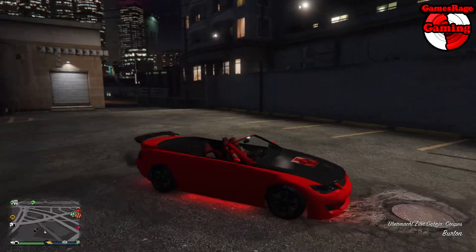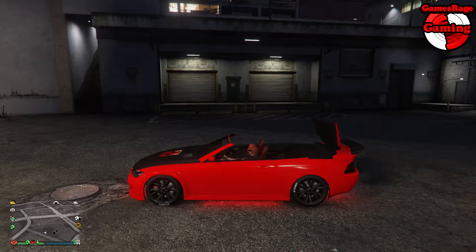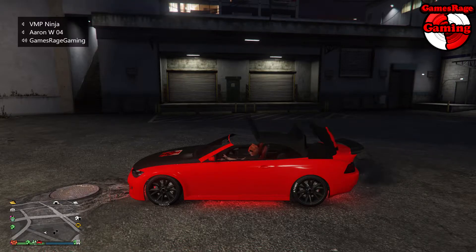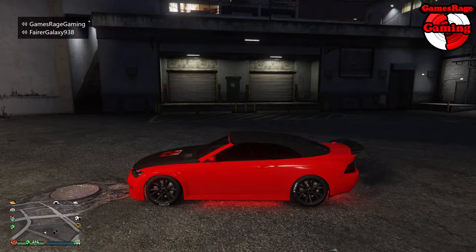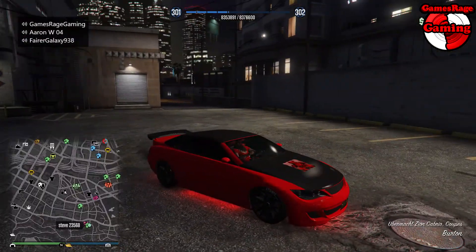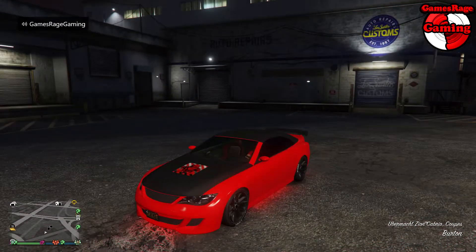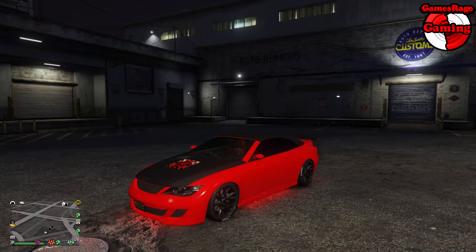It's also a convertible, so you can put the roof down — though I prefer the roof up on this car because it looks a lot better that way. Overall the car has a nice shape; it's slim, it looks fast, and it is fast. That's really it for this video — I hope you enjoyed, and please don't forget to leave a like, comment, and subscribe if you enjoyed.